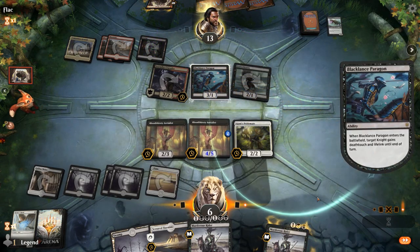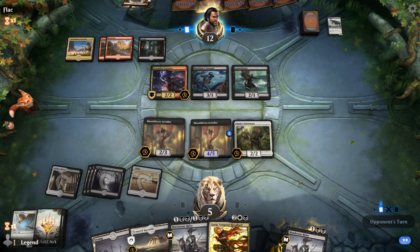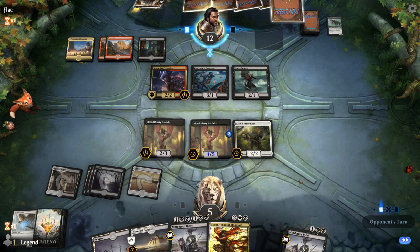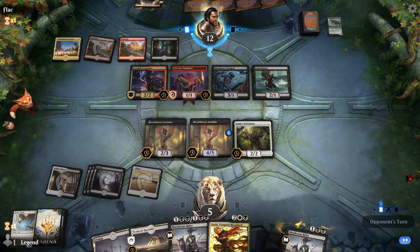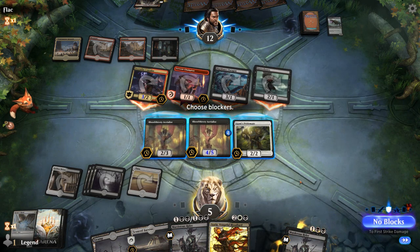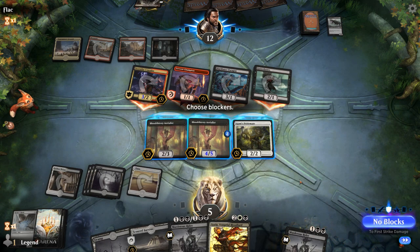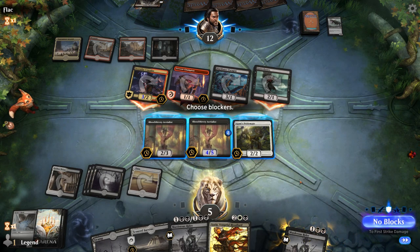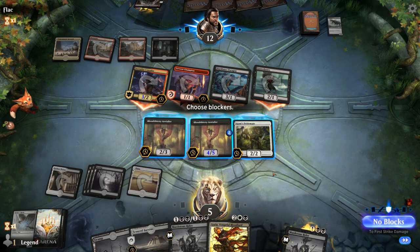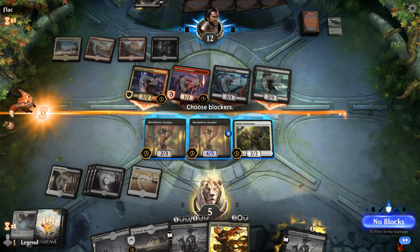I've got some decent blockers. Sorin is going to be huge if we can play that next turn — ideally they don't attack me, but if they have Embercleave or more Paragons they can probably get in. It's going to be a Fervent Champion — attack with all, pumping the Cavalier. They have the Embercleave on Cavalier and we're pretty much dead. I would have to double block the Cavalier and then put another creature in front of the Paragon, but then they just Embercleave the Gutterbones and we still die. We can't beat Embercleave and we also can't beat Stomp, because if we take 3 we still die, and if we take 2 plus 1 we also die.